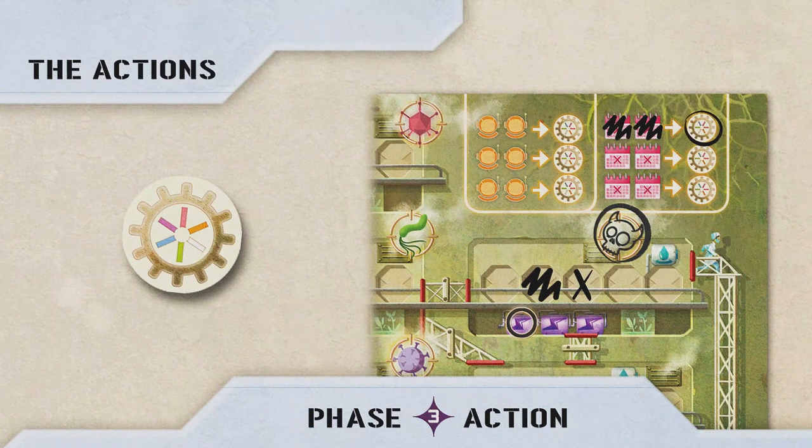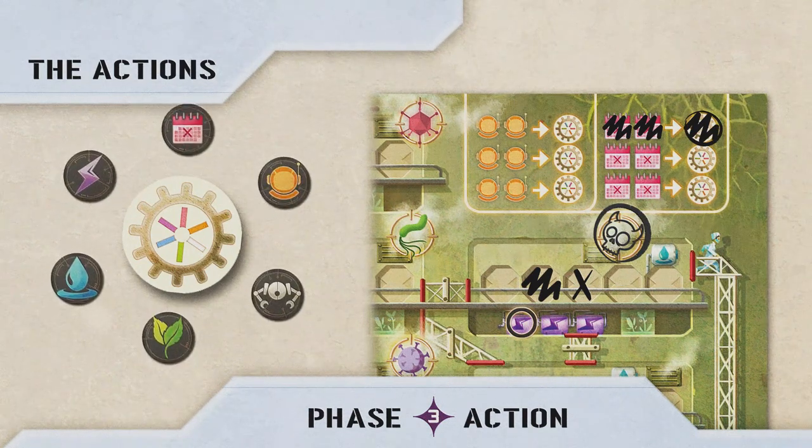Wild action: you can use a circled wild action symbol whenever you want. To use it, cross it off, then use any of the six possible actions instead of the one from your number-action combination.